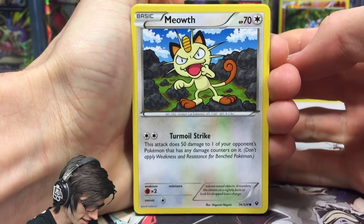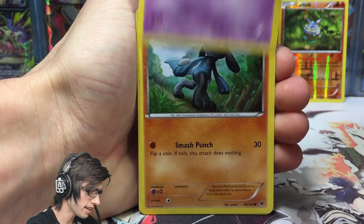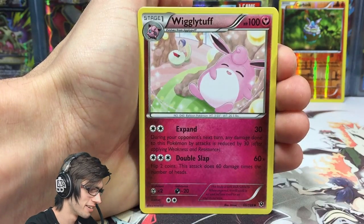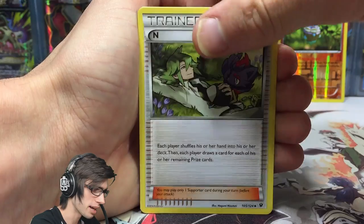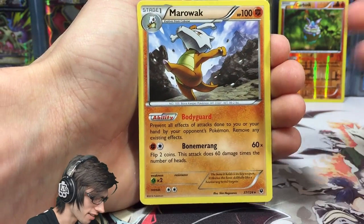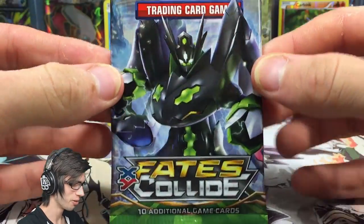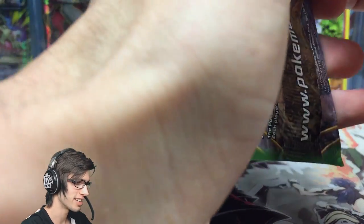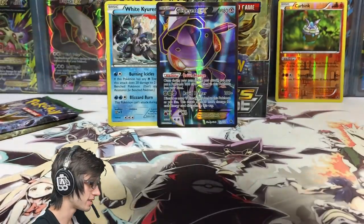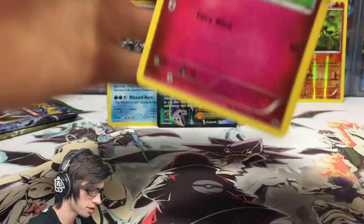Next pack: meowth, lavitar, diglett, spoink — I don't even know what spoink is doing up in the clouds! We've got a wigglytuff, a shuckle reverse, and a marowak regular rare with bodyguard and bone meringue. Let's save this pack and continue with the next one.